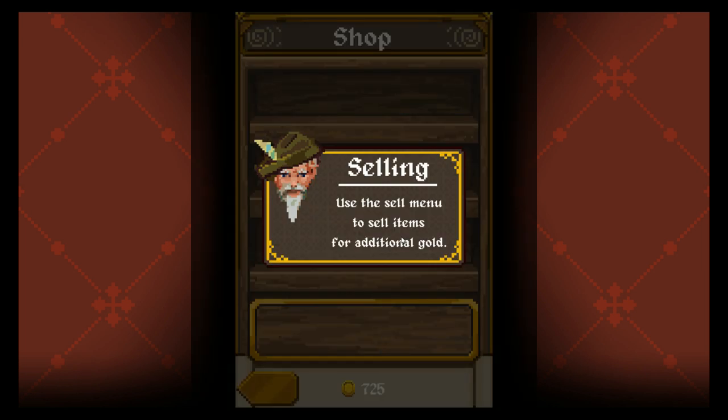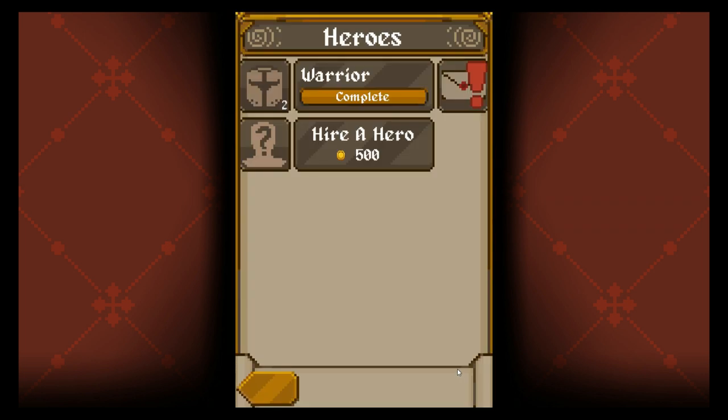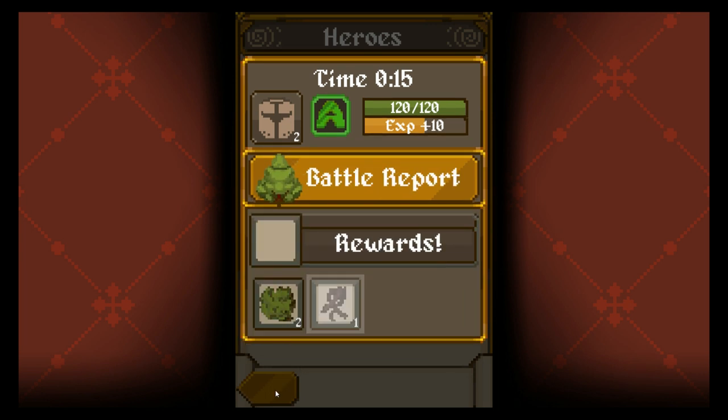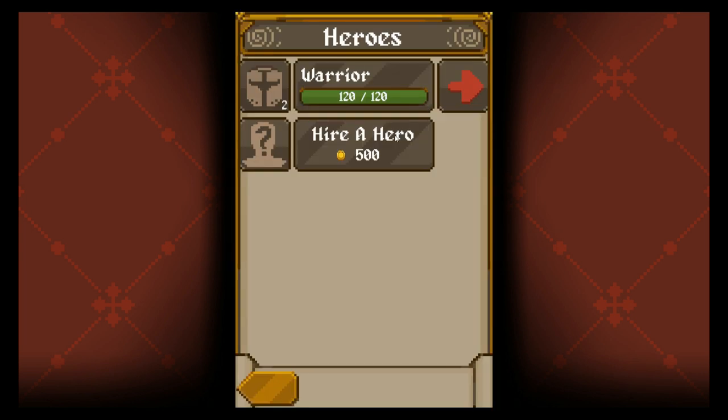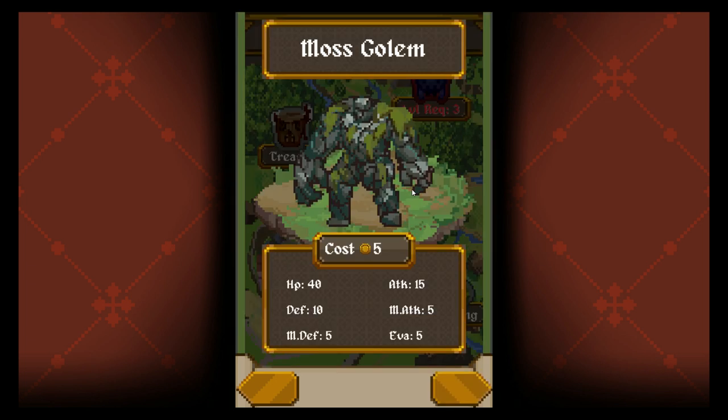Use the sell menu to sell items for additional gold. Well, that doesn't help very much — everything's locked. I can purchase slots here with gold, but I'm not going to do that yet. I can hire a hero for 500 gold — I might consider doing that.